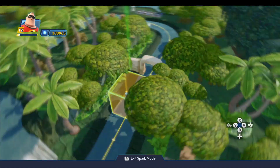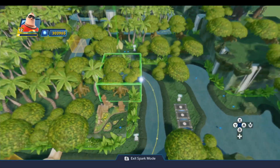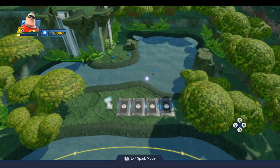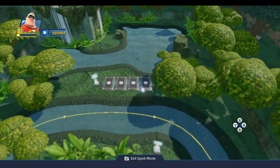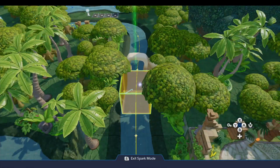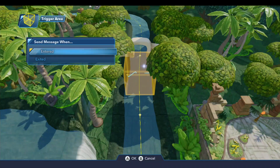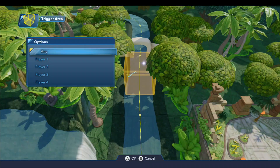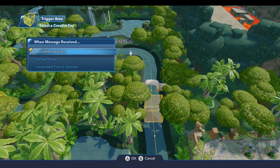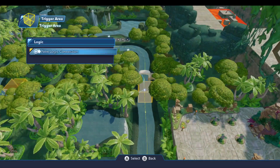When we get over to this trigger area we need to do a number of things. I want to generate Tigger, generate the apes over here at the camp, and we need to generate the elephants at the elephant pool. So I'm going to go to trigger area number one and do that. We're going to do a new logic connection when entered by player, any. First thing we're going to do is come over to our friendly wave generator for Tigger and generate the wave.